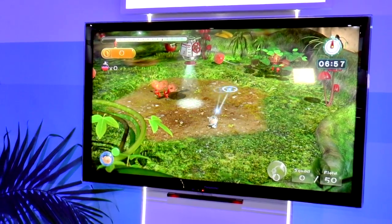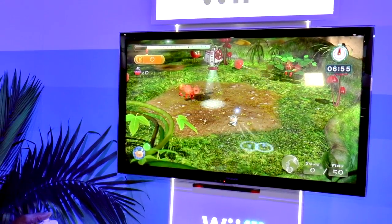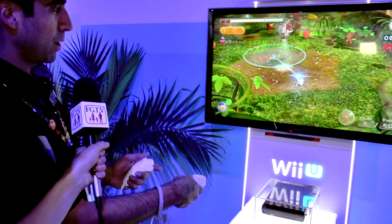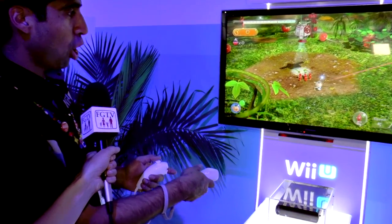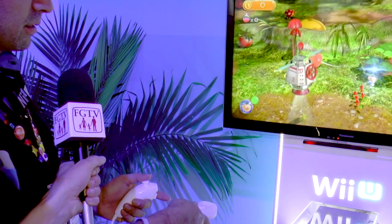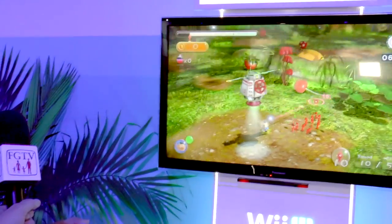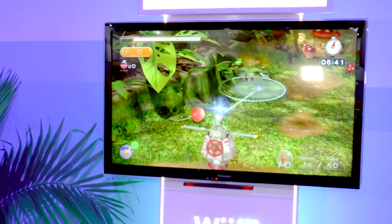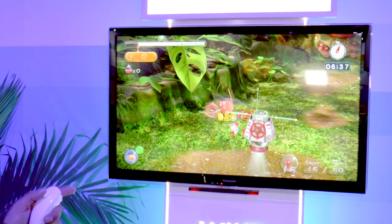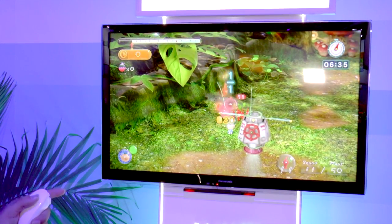So right now I'm moving the Wii Remote around like a pointer. I'm actually able to very easily and quickly control where my Pikmin are, and using the Z button I'm able to call them to me. My little Pikmin are following me around, and I can go get other Pikmin that are hiding over there. They all start joining my group, and I'm using the control stick to move around. The idea is that you can try to get objects by sending Pikmin to go pick them up.